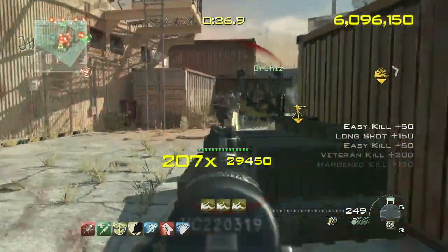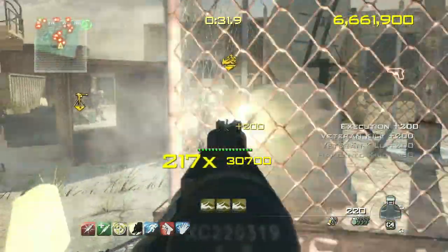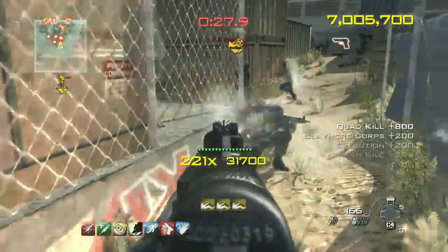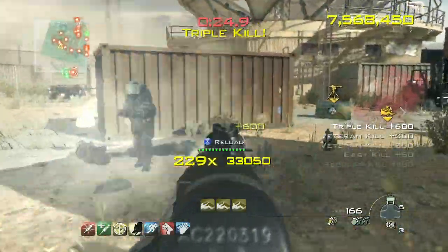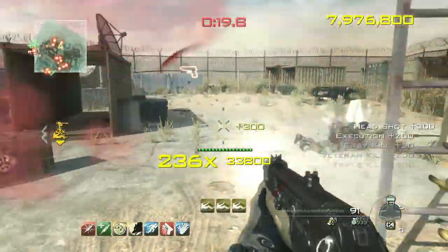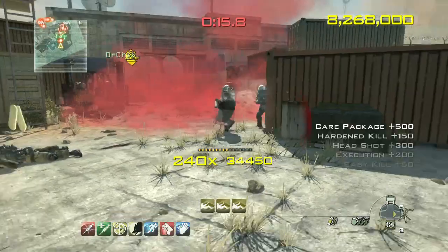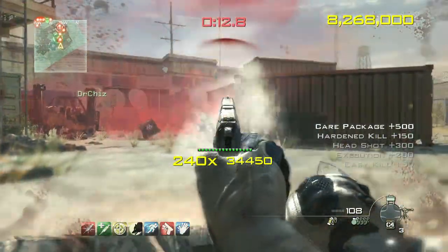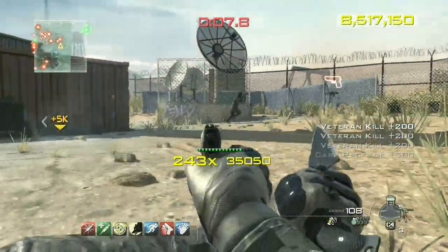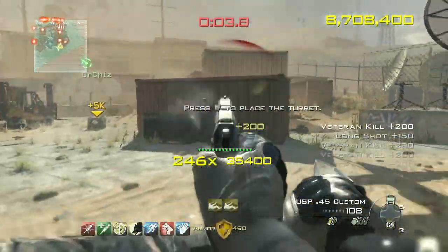It gets pretty hard just because these juggernauts are almost invincible. As you guys can see soon, once I get killed, I'll go into last stand. How you get out of last stand is you have to shoot somebody or kill somebody. But as the game progresses, the only people that are really on the map are juggernauts. So it's very hard to kill a juggernaut with a pistol in last stand. Right here I have to kill somebody to get up and keep running around, and luckily I spot somebody that does have a weak amount of armor.